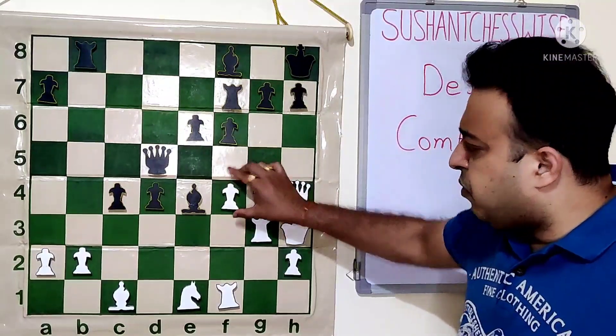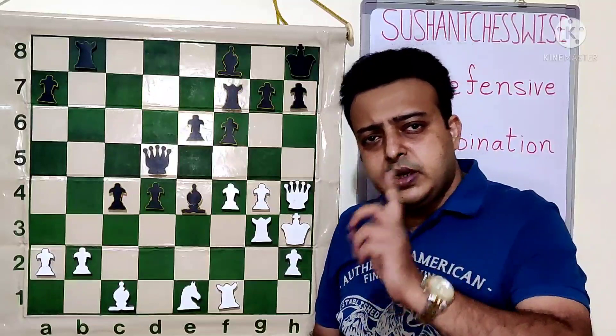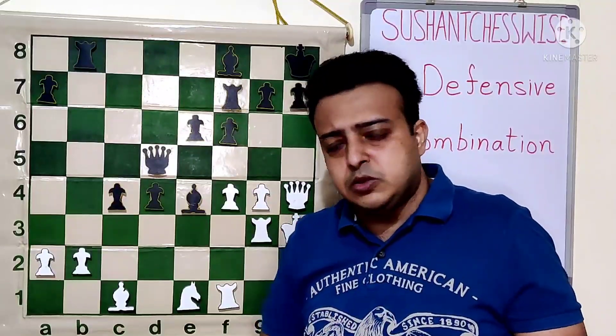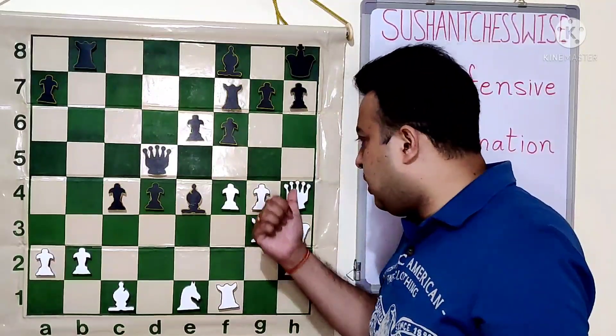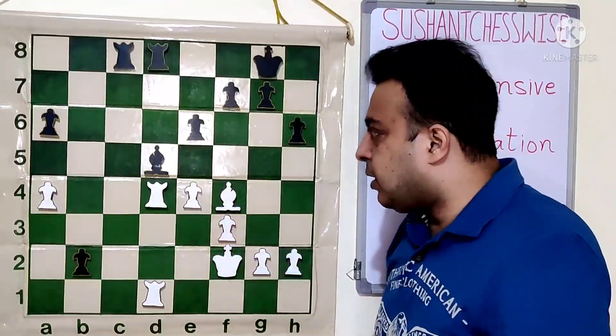In this chapter we will see two themes recurring. One is the surprise element, like we did in the previous chapter on surprise moves - this g5 must have come as a surprise to white. And second, the defense is happening through means of a combination. Let's look at the next position. This position is again black to play.